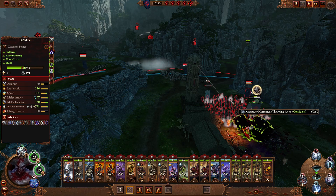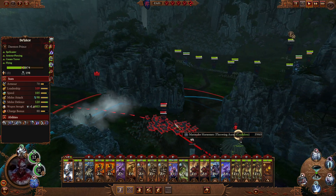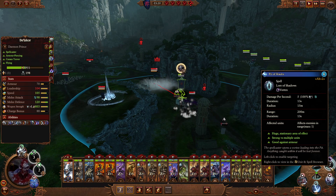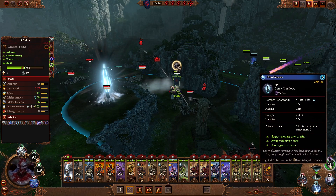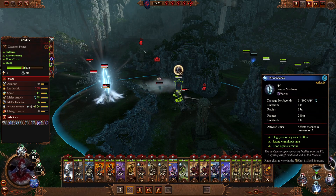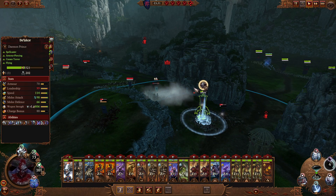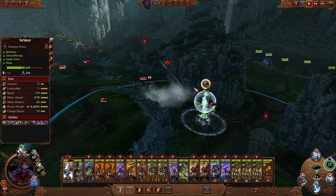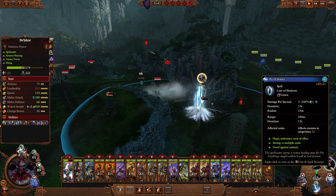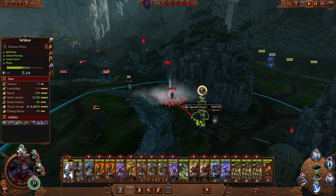And of course the spells have a cooldown. The green shows how long the spell lasts, and after that it will be a red light going around showing the cooldown. Because of Belakor's special skill, which reduces cooldown by around 30% plus some additional from spell skills, I can actually cast with no cooldown with Belakor, which is pretty unique. But usually there is like a 30 second cooldown — that's the most normal.